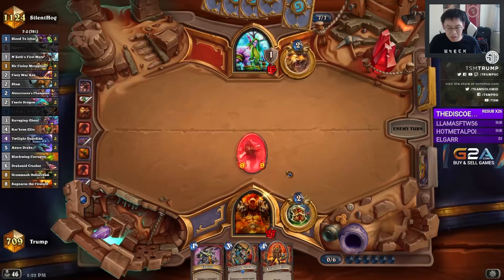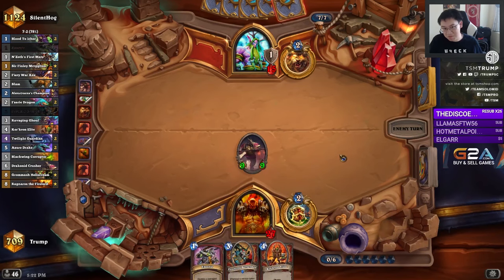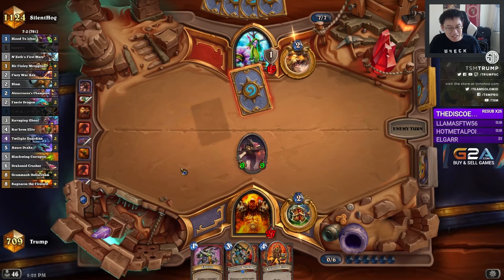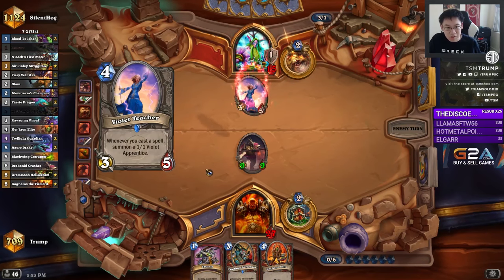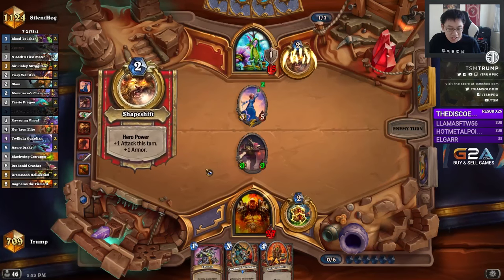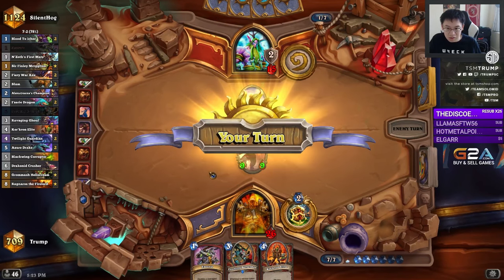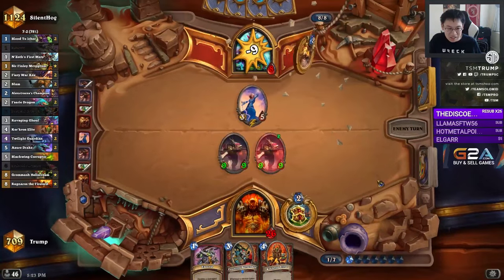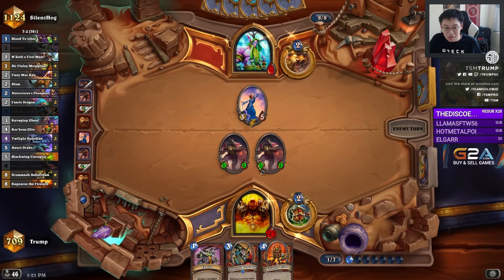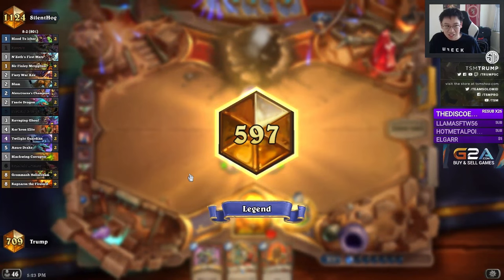Nice follow-up. Assuming this gets Mulched, which is the worst case, these two will be a good follow-up. Note that this is a Tempo deck — you're pretty much just playing on curve, and I have had the fortune of getting a good curve. Looks like the opponent is sad — does not have a Mulch. Draconid Crusher looks like a win-more card, but getting that to be a 9-9 for 6 mana was really good, and it won me the game even though I was not winning.